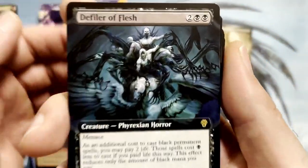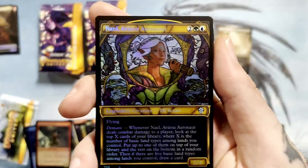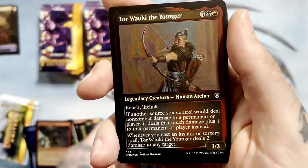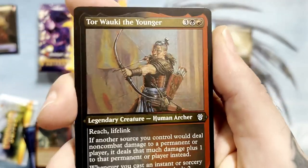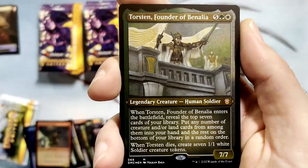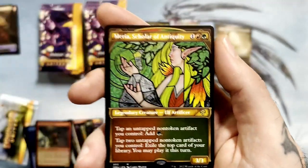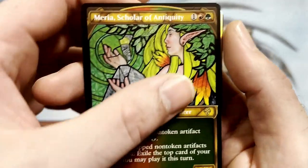Defiler of Flesh. Wow, that is pretty sweet. And then we got Nael Avizoa Aeronaut — another stained glass. And an etched commander card, Tor Waki the Younger. Very nice. And a mythic etched — Torsten, Founder of Benalia. That's a commander card too, I think. And then we got Mariah, Scholar of Antiquity for the stained glass rare. Another land, Hadarkar Wastes — that's kind of boring looking, not much going on there. And another token.